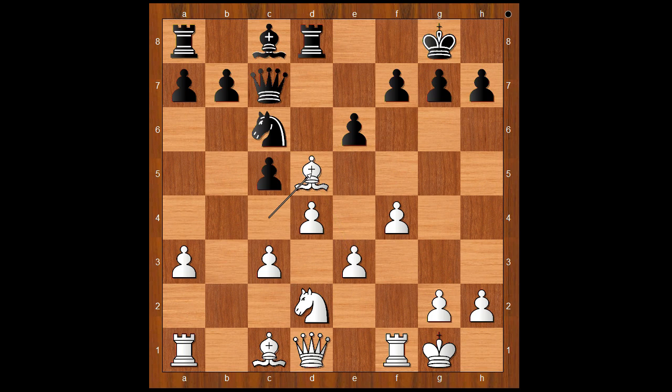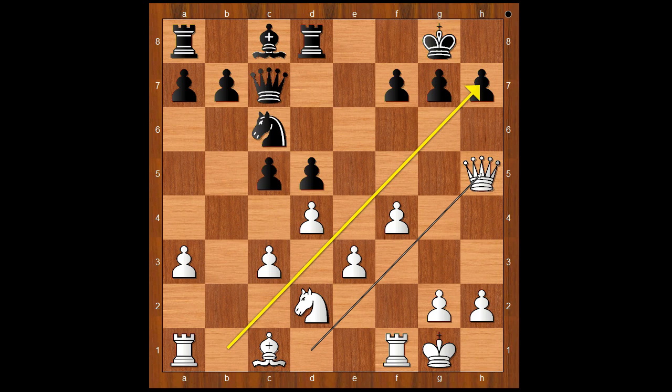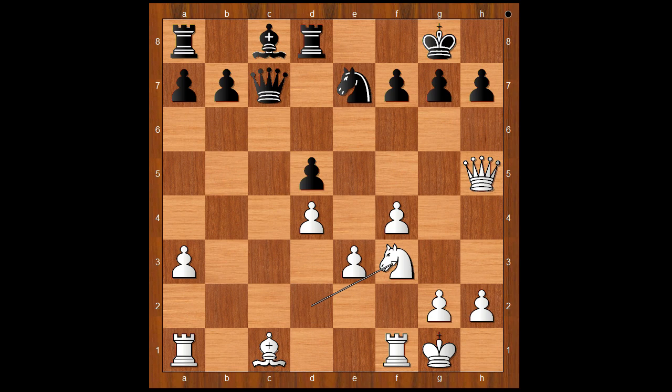Bishop takes on d5, e takes on d5, queen to h5. This would be a great move if white had a light-squared bishop on the b1-h7 diagonal. c takes on d4, c takes on d4, knight to e7, knight to f3, bishop to f5. Black is standing better.